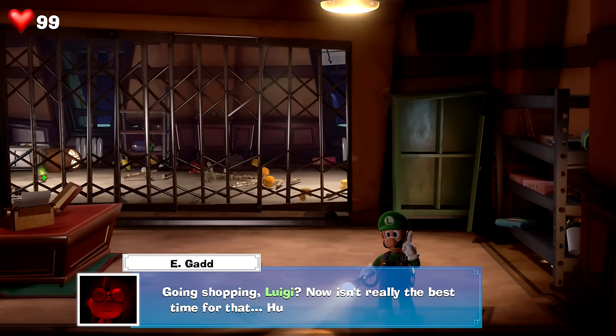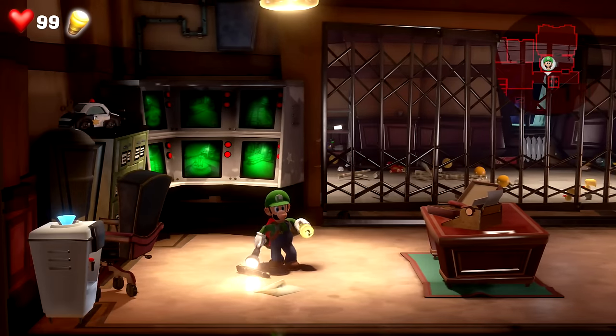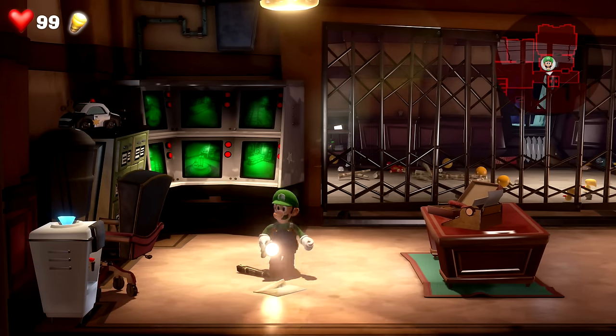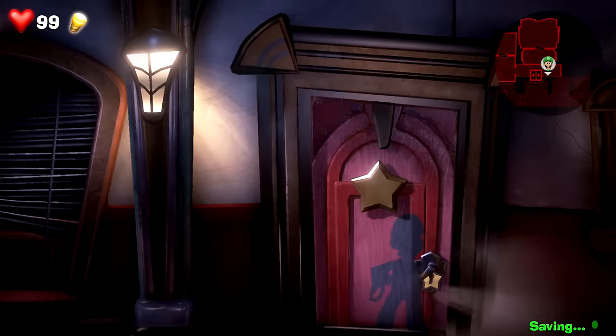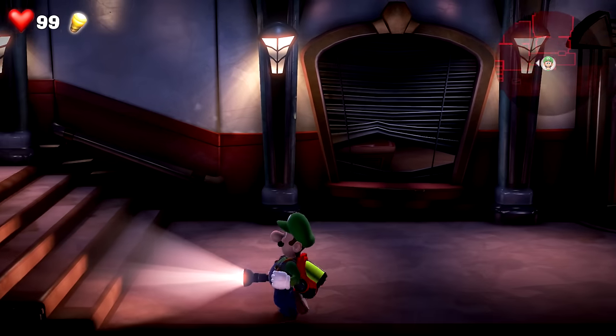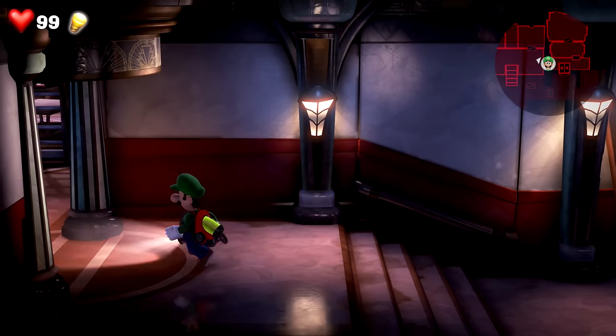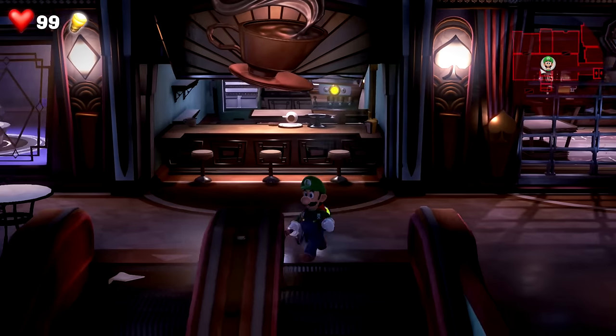Going shopping, Luigi — now isn't really the best time for that. Hurry up and get that. Oh, Gooigi had the button — so now I need to pick it up from Gooigi. And now we can leave. So with that done, I guess we just gotta go back to the elevator. What more can we do? I've already explored this area as thoroughly as I possibly could.